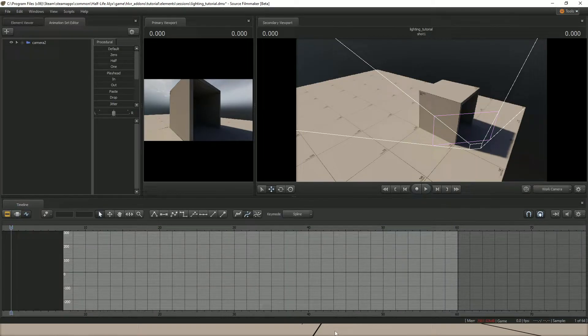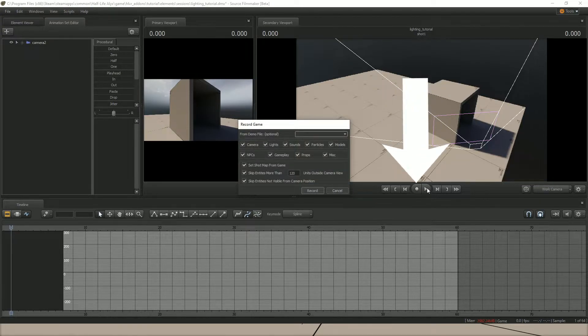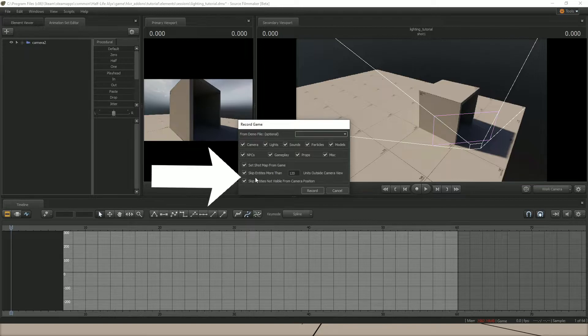Now with our game open at the same time as S2FM, we're going to hit the recording button, which is to the left of the play button. Here you can change exactly what's going to be recorded. The two checkboxes — 'Skip Entities' and 'Skip Entities Not Visible From Camera Position' — are for if you have a big map and only need part of it for a shot. Check 'Skip Entities' and it won't load everything, which runs better in S2FM. Just position your camera roughly where your S2FM camera will be and it will only record what's in view.